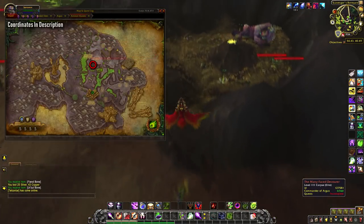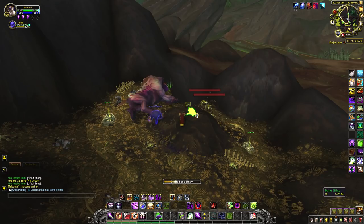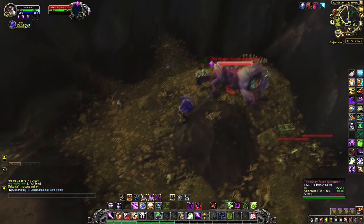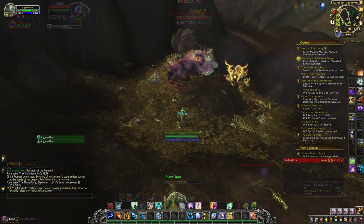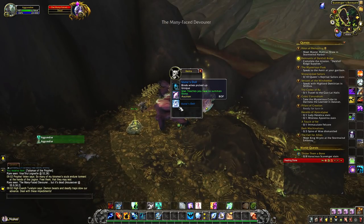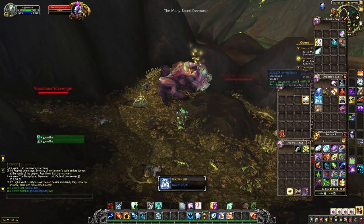Head over to the Scavenger's Boneyard once again. On top of a little mound there will be a bone effigy. Click it to create it, which means you'll be creating a means of summoning the Many-Faced Devourer. Click it once more to empower it and there it will appear — very easy to solo at 120. Note that Una is not a 100% drop chance, so you may have to repeat this process a few times. You can't loot this guy more than once per day on the same character, but you can log an alt or benefit from other people's summons.